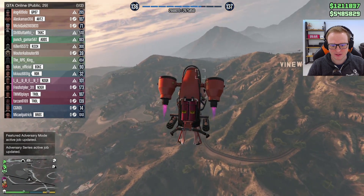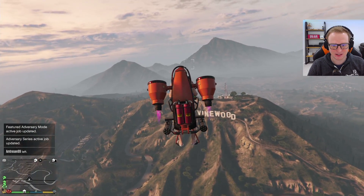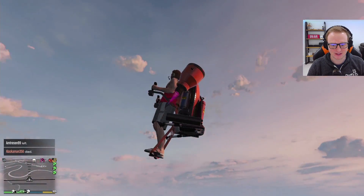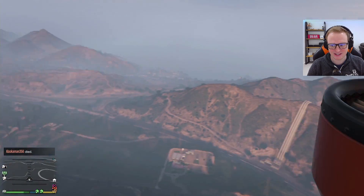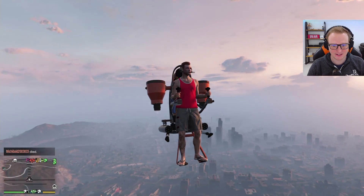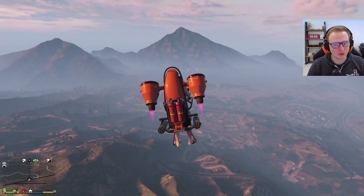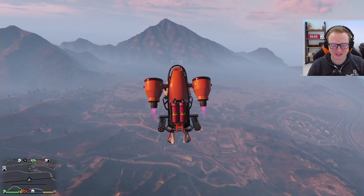Surely, right? So that's how you put the landing gear down. But we don't want that — we want maximum speed. This is so cool. Let's get another look in first person view. You can see the turbines there. That is just amazing. That is just epic.